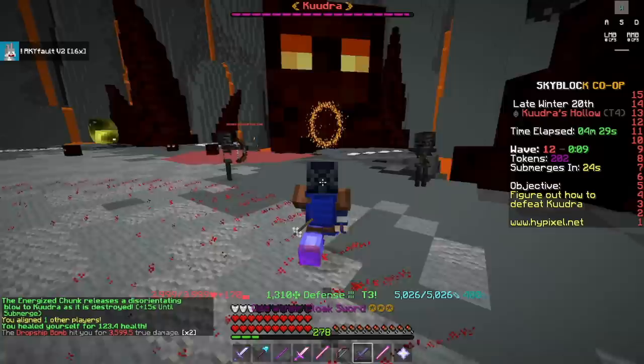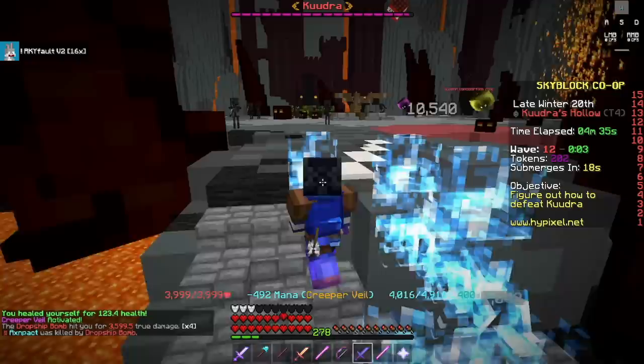Don't stun if a dropship is about to drop — if this happens, the DPS will either die or be too focused on surviving to deal enough damage to kill Kudra. So coordinate what is happening so everything runs smoothly.